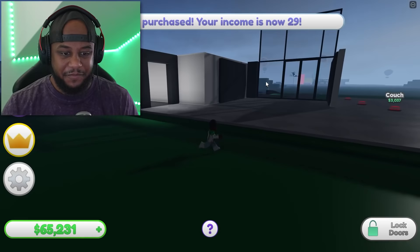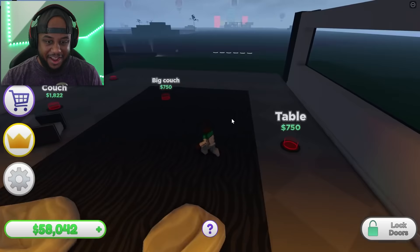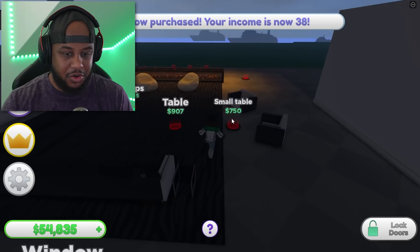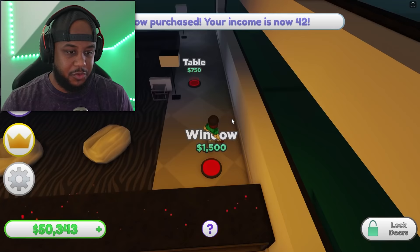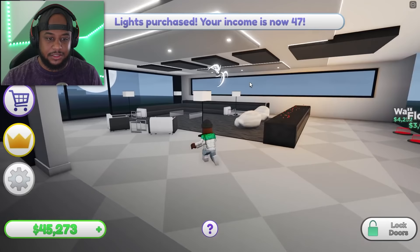This is how we're looking so far — we got couch, carpet, couch. Let's put a couch, some carpet, and some bean bags. So modern! The fireplace — no way! Let's get a big couch, another couch, windows, a small table, some lamps, another window, and a table. This is amazing, I love it.